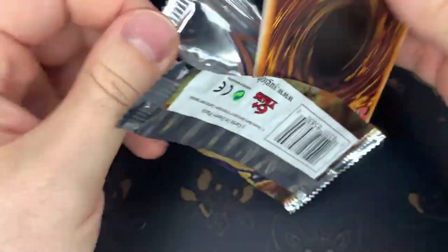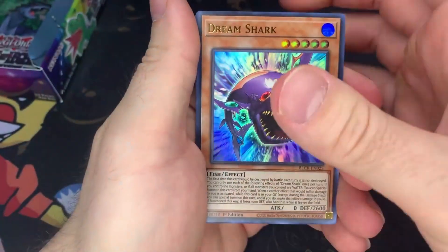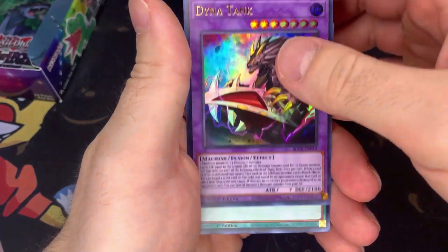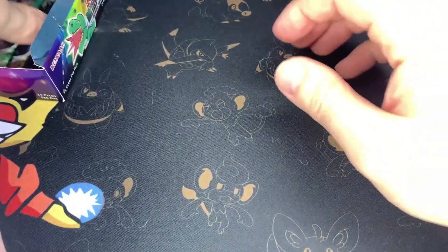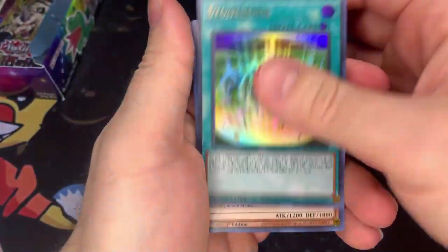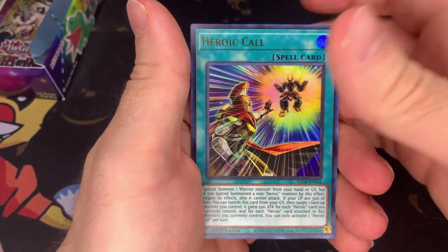Only a couple more packs left. Can we pull a Starlight on only the second box? I know the odds are stacked against me. Toon Bookmark — okay, that's not bad, I'll take that. Toon Bookmark, Stonehenge, Edge Imp Chain, Snekko, Heroic Call, and Advanced Crystal Beast.